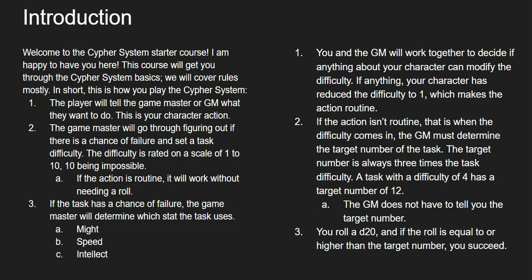Your goal is to hit the target number, which is 3 times the task difficulty. So for example, a task with a difficulty of 4 has a target number of 12. Your game master doesn't have to tell you the target number — I don't normally; I think it's fun that way. But this is something you would need to discuss in your session zero, and that's something we will cover down the line when we do the DM's introduction. DM just means dungeon master — it's Dungeons and Dragons lingo, same as game master or GM.